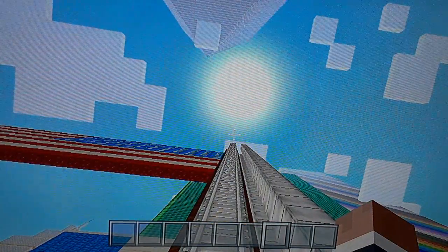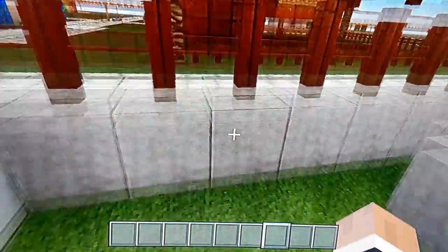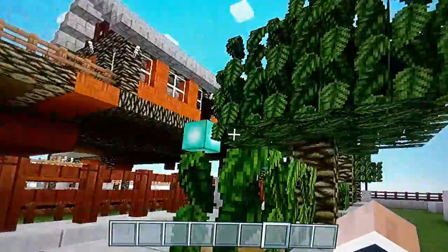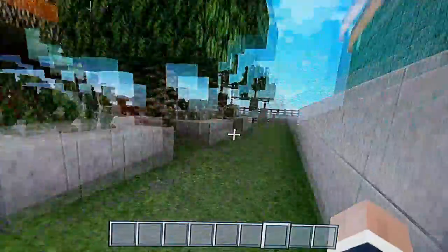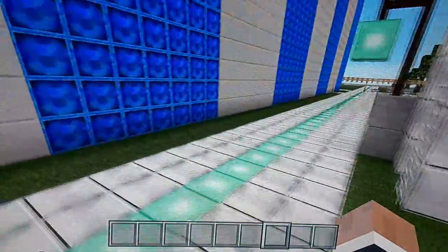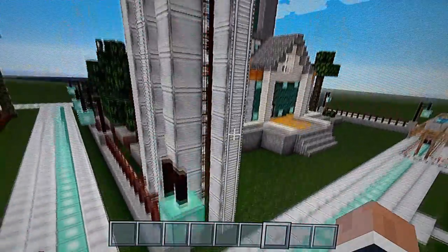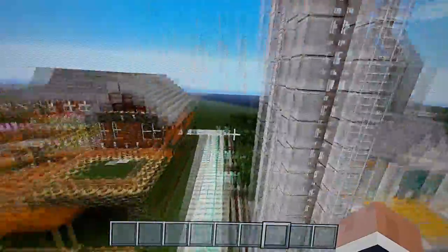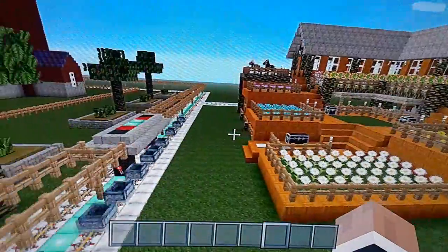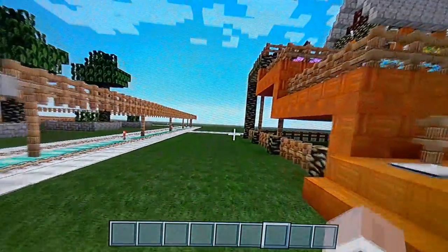You can actually climb up the flagpole. I actually like that bright sun. Yeah, you can actually climb the flagpole, and here's what your plants look like. That's the Capitol, and then here is the farmhouse — this is what the farmhouse looks like.